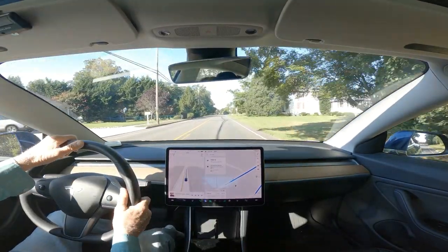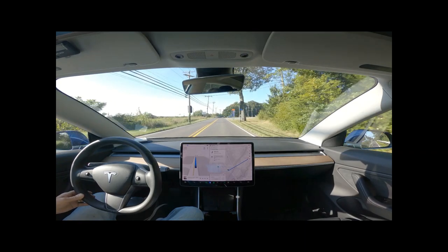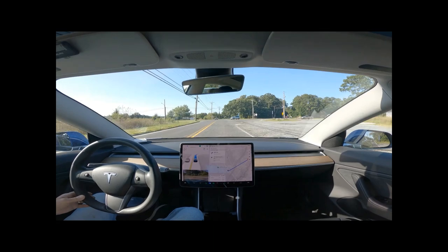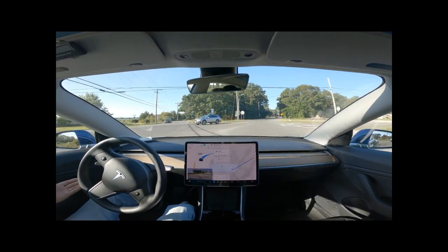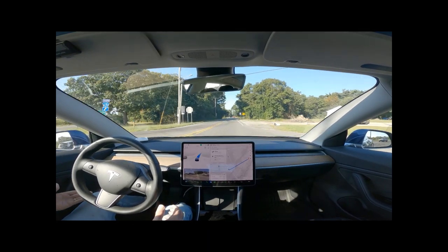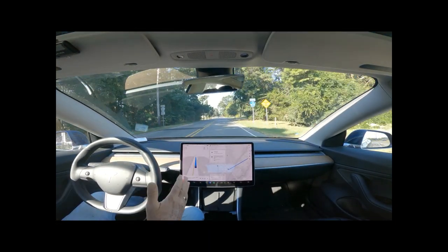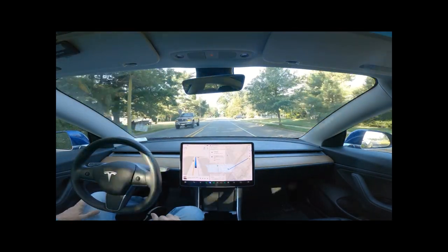We are coming up on an intersection and we're making a right-hand turn. It hasn't turned on its blinker, and it hates this intersection — you can see it was slowing down, almost stopping. I had to put my foot on the accelerator because people were coming up behind us. FSD Beta hates this intersection.